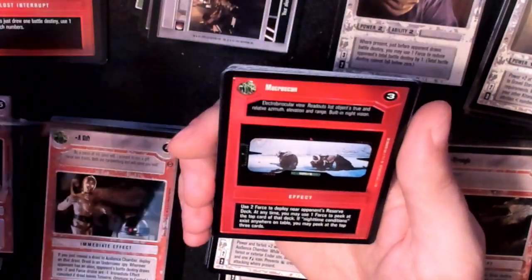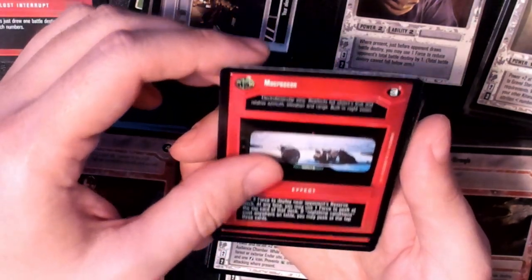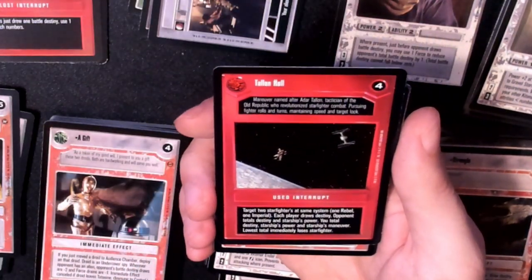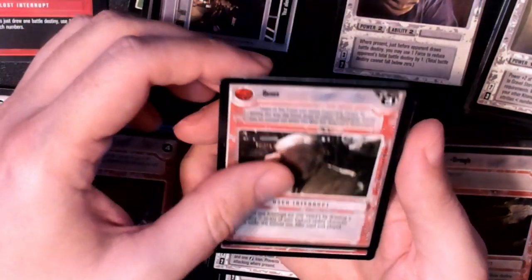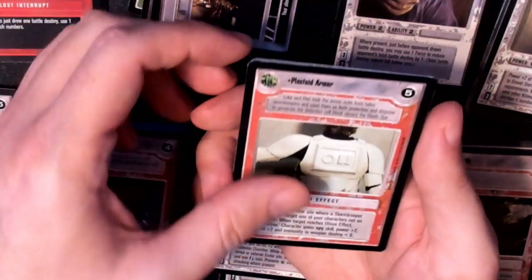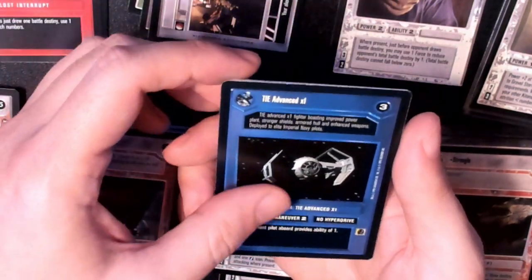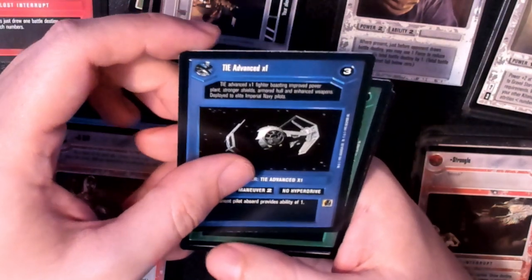We got a TIE Fighter, Microscan — it's worse. Talon Roll, Sense. There are a lot of Sense cards in Star Wars CCG. Plastoid Armor. And my rare is coming up here.